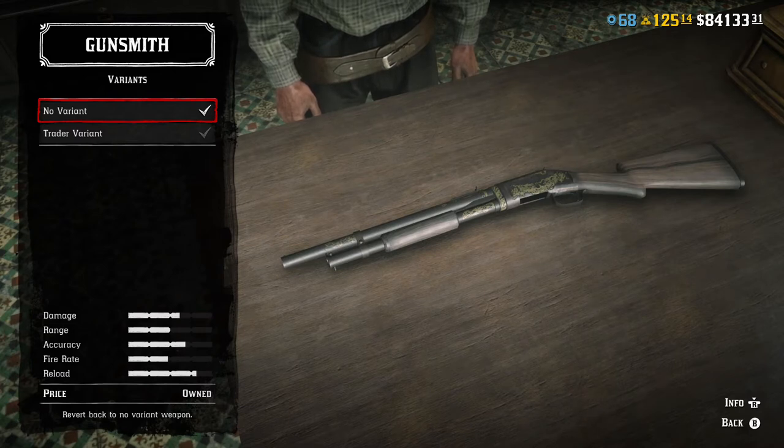Pound for pound, this is probably the best shotgun. I pretty much use them all. It's one of my favorite guns in my top 5 — I have it on my horse constantly. I recommend that you get the Pump Action. It's a very durable, reliable gun. It was made in the late 1890s, so it's barely when this variant came out — right around the time period of this game.